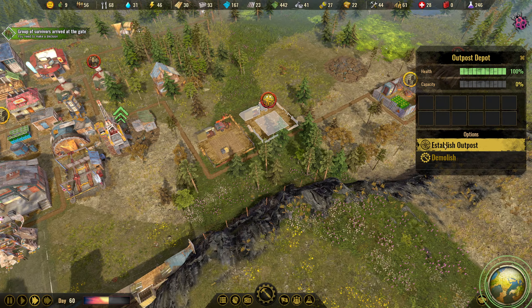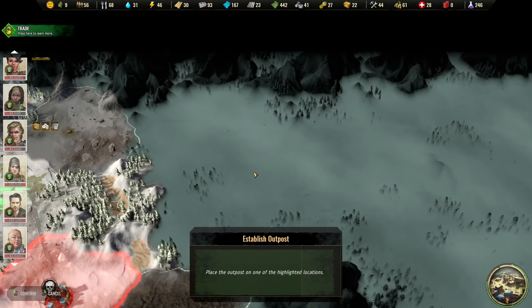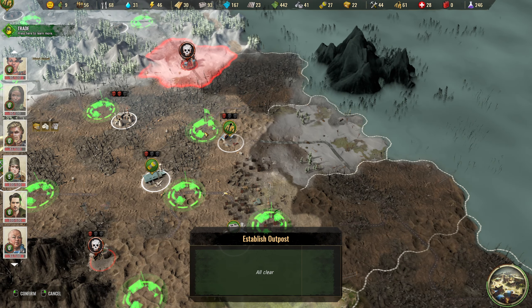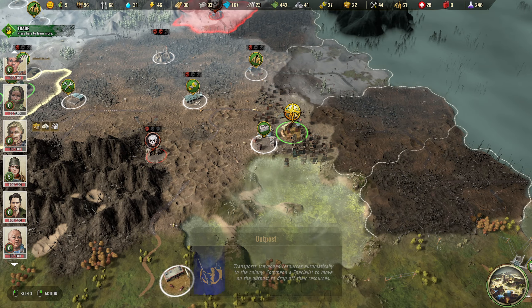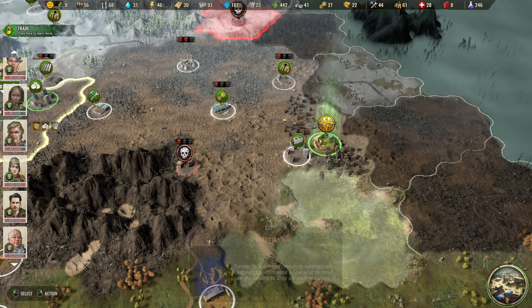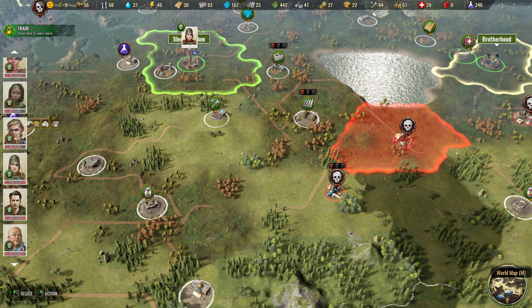The next outpost is finished so we can choose a new outpost location. As you can see, we get lots of things to uncover here, so let's place the outpost just about here. Now my scouts can transport goods to the outpost and we speed up the scouting with that.